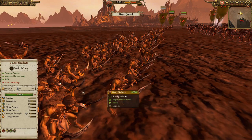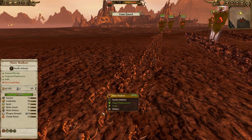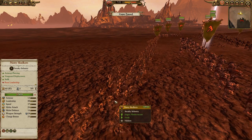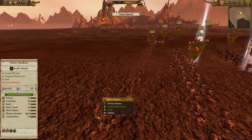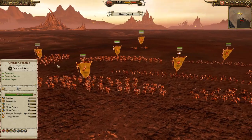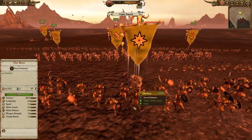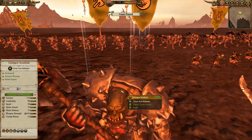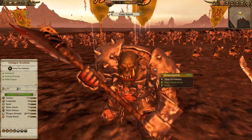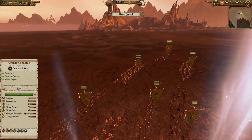In the rear we have the Nasty Skulkers — these ugly little Goblins. They have Stalk, so my opponent doesn't see them until it's too late. They're very fast and they all have weapon-piercing damage. They have a high model count of 80 models and a high HP pool — great for throwing at armored units and watching them die, especially elite units, because the numbers are just too much to deal with. Last but definitely not least, our general right in the front lines: Grimgor Ironhide, with his weapon Git Snicker. The man, the myth, the legend — the biggest and greatest Orc of all time and fantasy. That's the army I'm bringing.